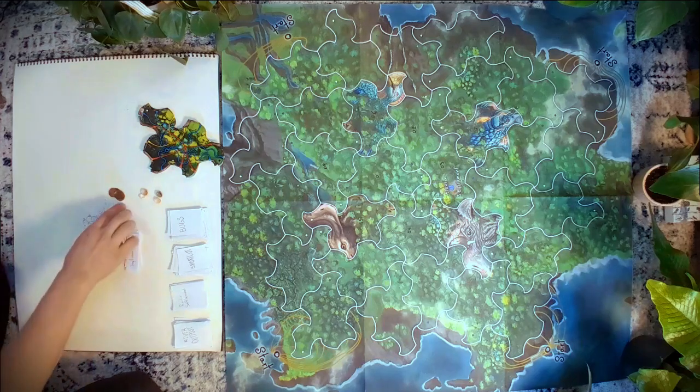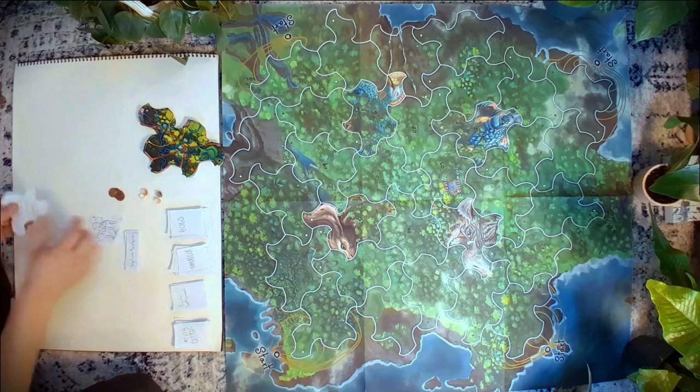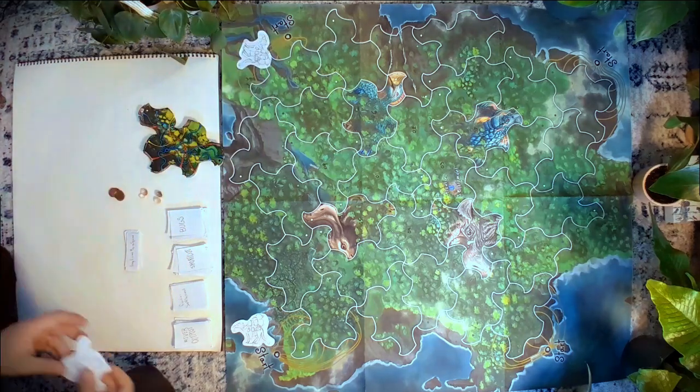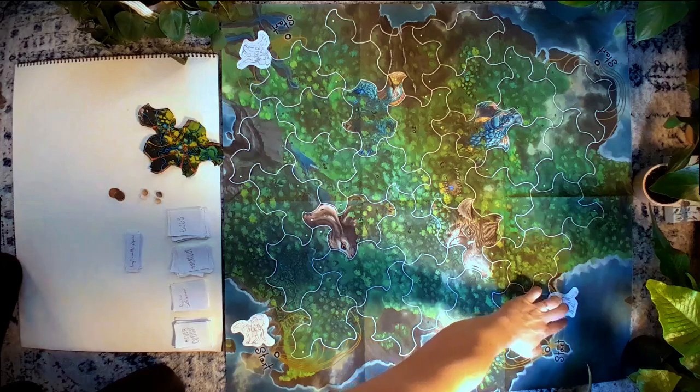Next, place a right-side-up pack animal in front of each player. This is a two to four player game, and for this example I'm going to pretend we're having three players.